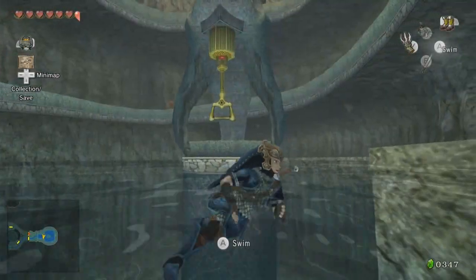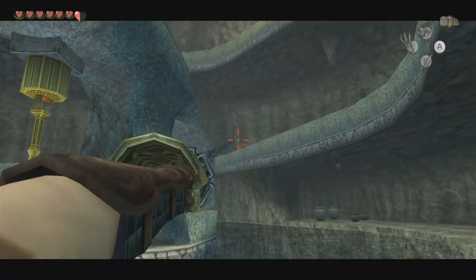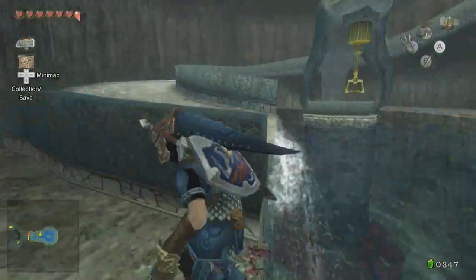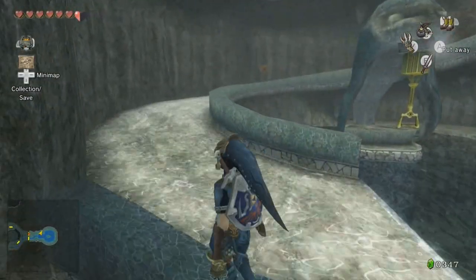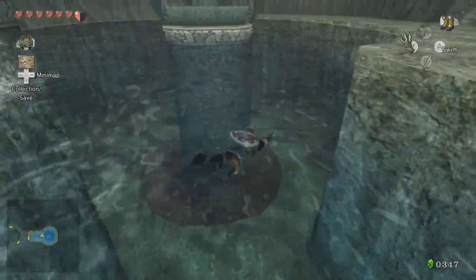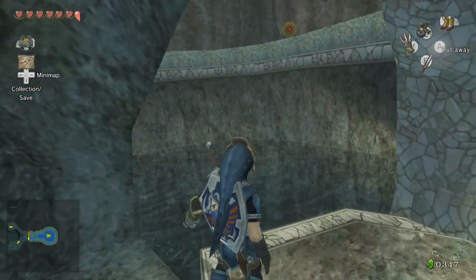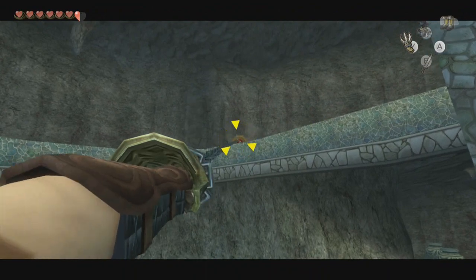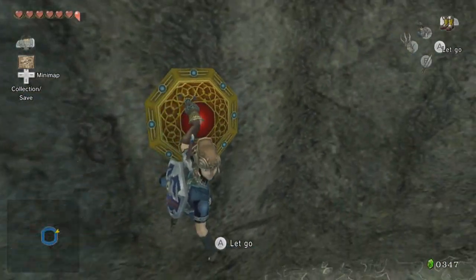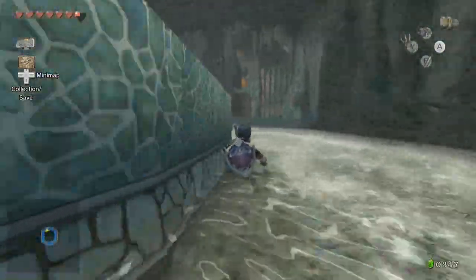Oh I can! That's right. There are hookshot — or claw shot — targets. Can I get those? I don't even think I can hit that from here. Can I hit it from the middle? Hopefully, otherwise I have no idea where to go. Looks like I can. Well, I can't really do much here, can I? What do I do then?